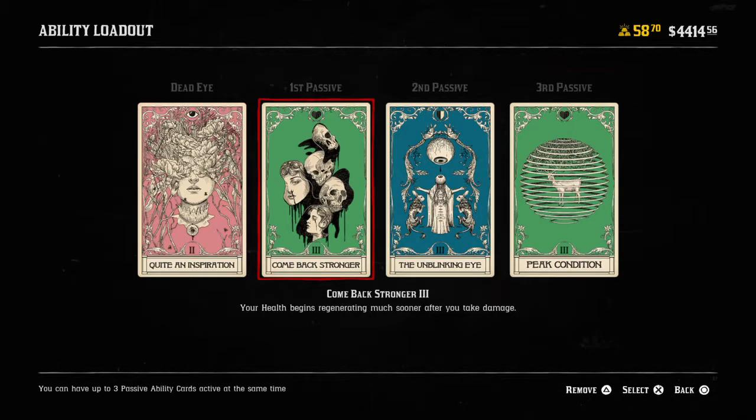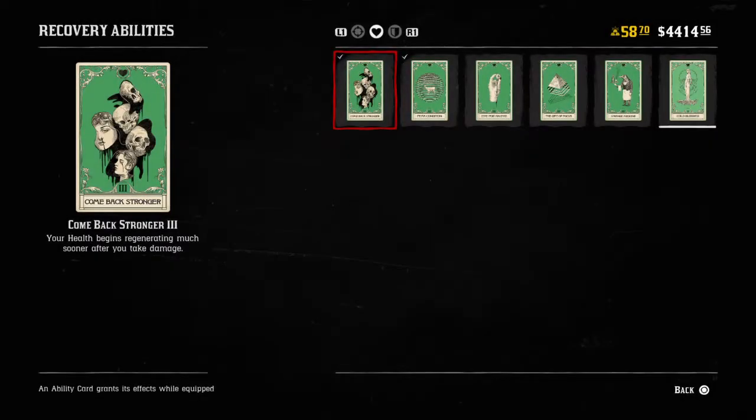Hey, what's going on out there — Red Dead Online, this is BlakeToast84 here. I'm going to be doing a review of the ability card for Comeback Stronger. Let's go ahead and look at the card, read what it does, talk about what it does in gameplay, and then talk about other cards you could put in a build with this to help it become more powerful.